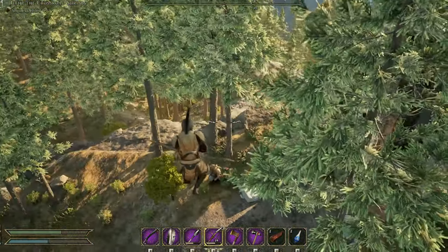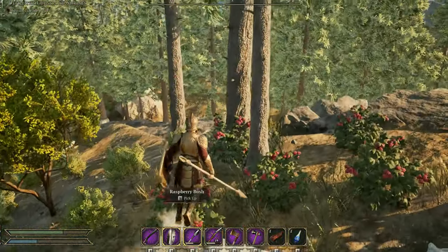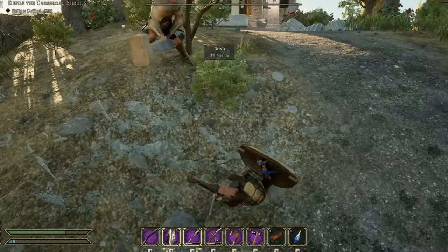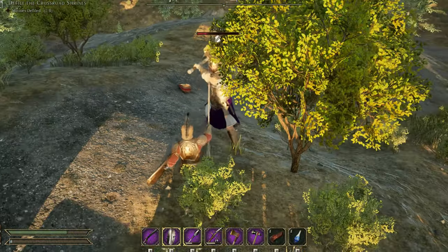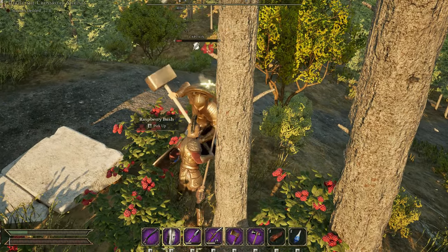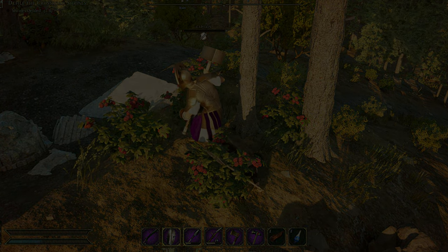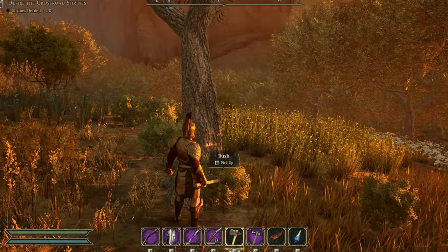The next change: at the shrines, there are no more gorgons — we now have captains. As you know, the captains are a little more durable when it comes to arrows, so when fighting at the shrines we're going to have to get a little more up close and personal to take them out. As you can see, it really adds to the difficulty — granted, I did forget to eat my food to increase my health.